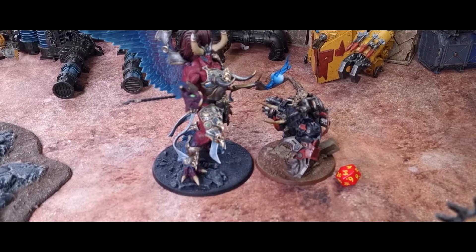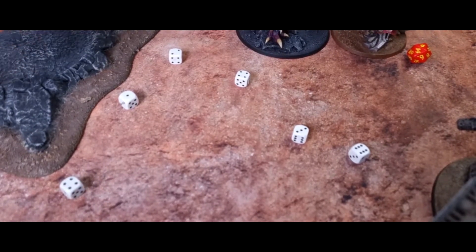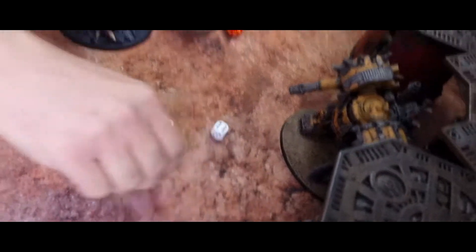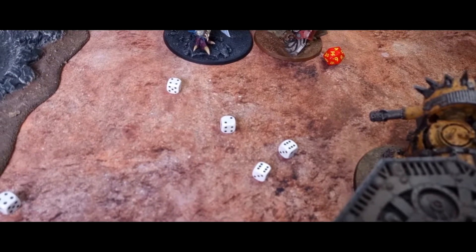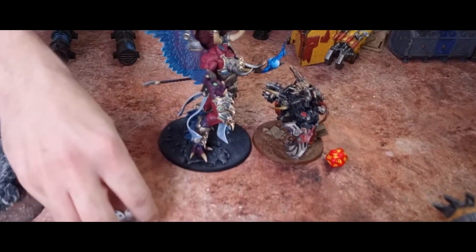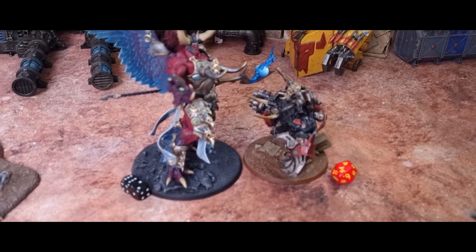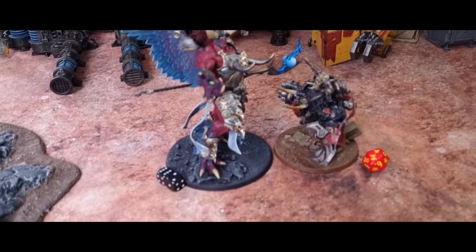Ghazghkull attacks back. He's down a bracket on his profile, now down to 4 wounds, so he gets 6 attacks at strength 6. The 2 is a miss because of Glamour of Tzeentch — re-rolling 1s for being a Goff, 6s explode for being a Goff. We get 4 hits, and with the claw we're strength 12. That's 4 wounds on Magnus at minus 4 — invulnerable saves, 2 fail. So Magnus takes 8 damage, down to 8 wounds.